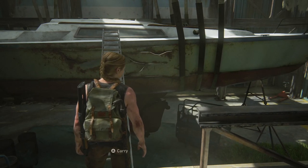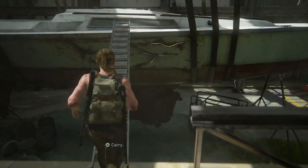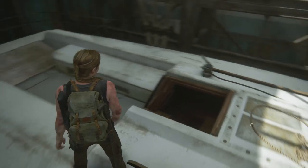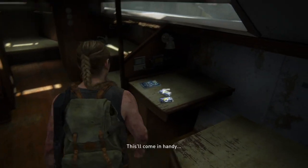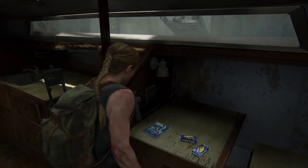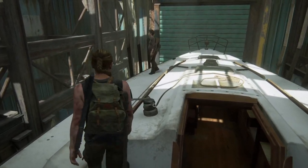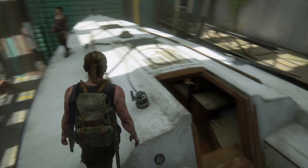When we get onto the top of this boat, before you grab the rope, before you do anything, head into the boat because you do not want to miss the close combat skill book — actually, I don't think it's the close combat. Sorry, I think it's the munitions skill book. But anyway, don't forget that book.